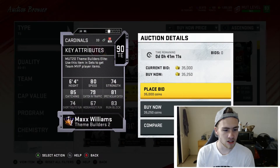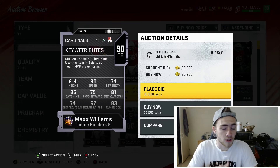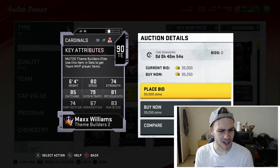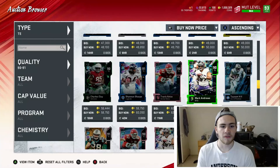Max Williams is another good run-blocking tight end — he could be your second or third tight end in stretch formations. His 80 speed really isn't high enough for routes and that route running is really bad, but his 83 run block is insane. He has 85 catching but only 79 catching in traffic. If you run the ball pretty much all the time, Max Williams would be an amazing tight end for you.